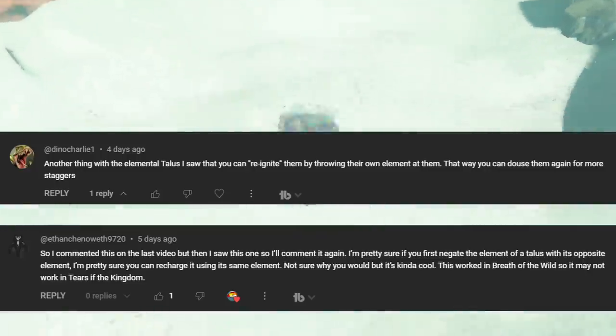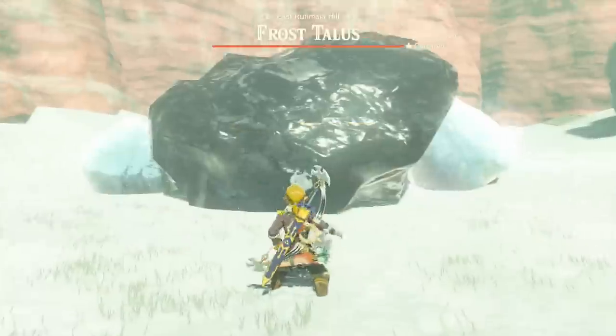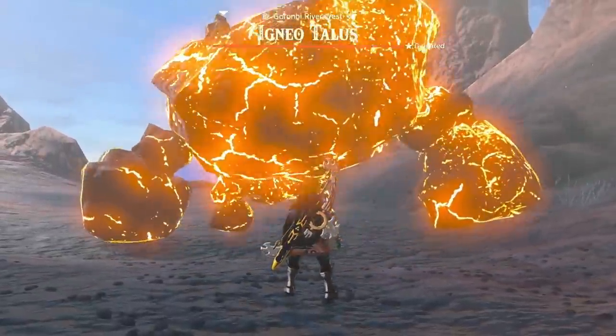Dino, Charlie, and Ethan pointed out how you can reignite an elemental stone talus with the corresponding element, and hey, it works! Not sure why you would want to do this, but it's a cool feature nonetheless.